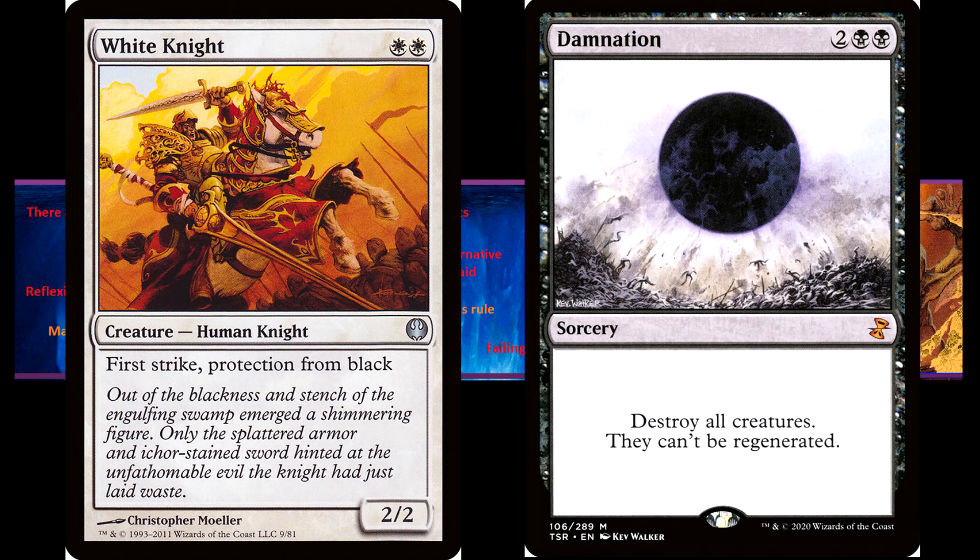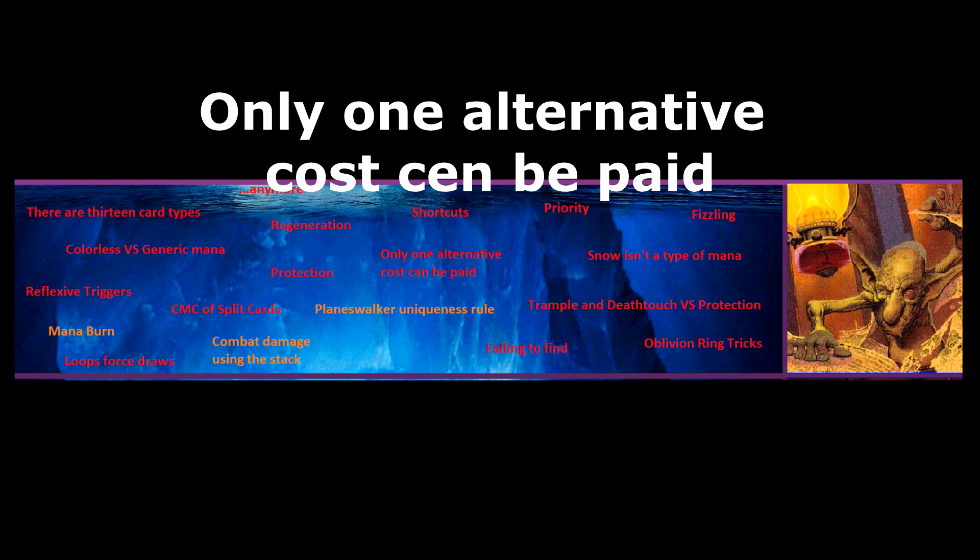Only one alternate cost can be paid. If several effects grant an alternate cost for casting a spell, only one of them may be paid. One example of where this is relevant is Flashback. Flashback is itself an alternate cost, so you cannot pay any alternate costs to cast the spell from the graveyard.